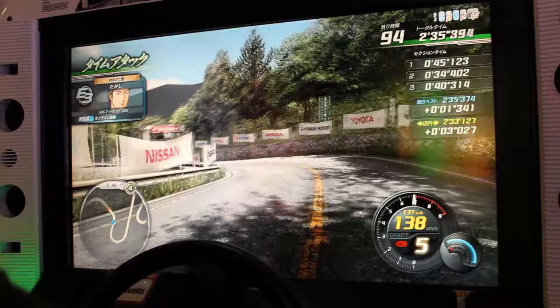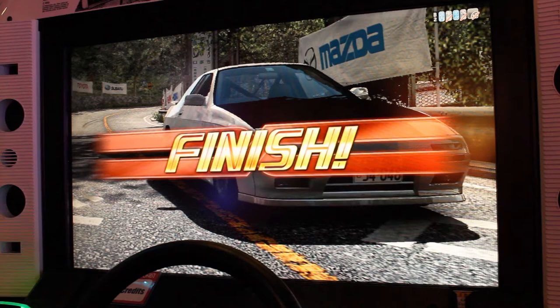Lock the wheel right and gas off for the second to last corner, and gas off and lock left for the last corner. Cross the finish line and that's Akagi Downhill.